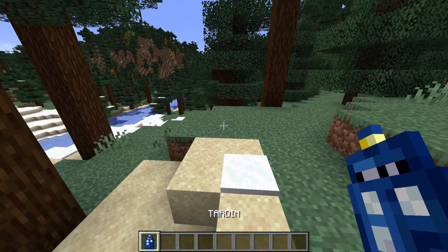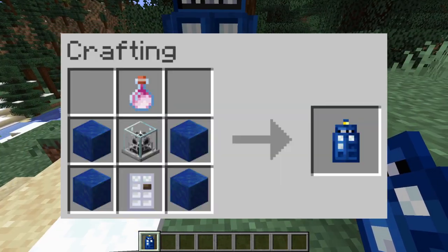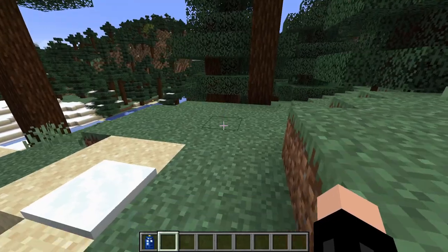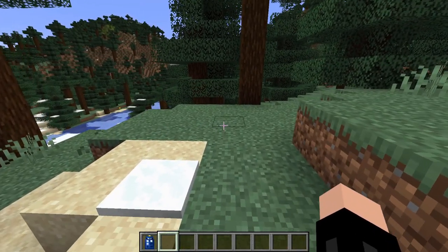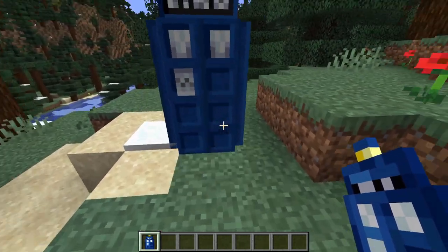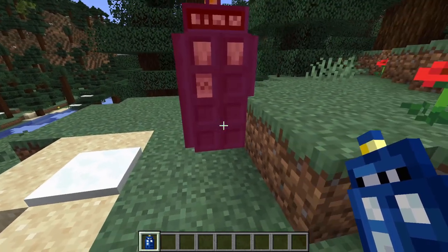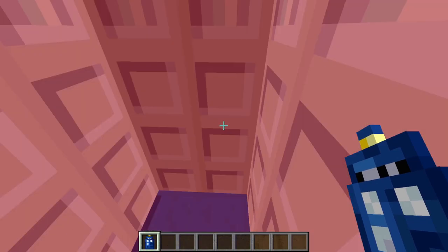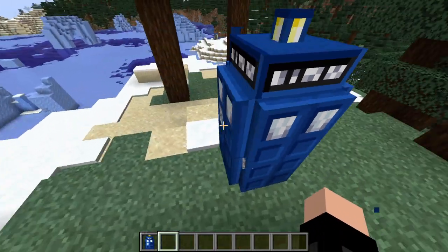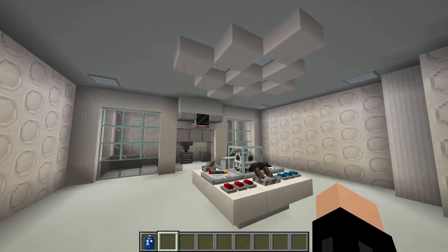The TARDIM itself can be crafted using a dragon's breath, 4 lapis lazuli blocks, 1 time rotor, and 1 TARDIM door — both of which are craftable, making this a very survival-friendly mod. Once you've got your TARDIM, it gives a nice guide showing where you can place it — normal color if valid, red if not. Right-click to place it down and there's your TARDIM with really nice hitboxes and texture. Head inside and the doors open automatically.